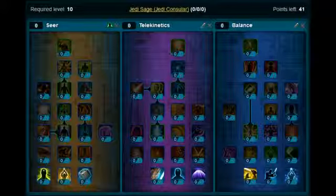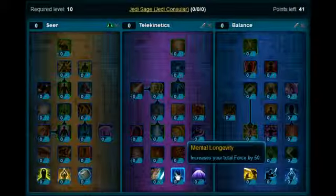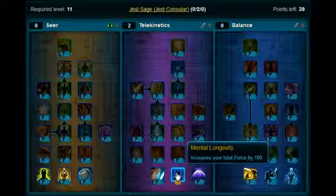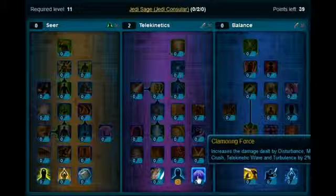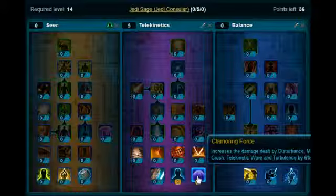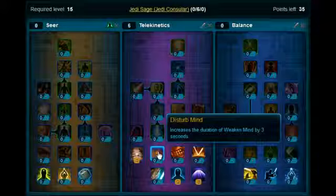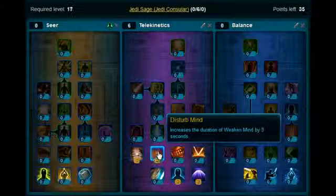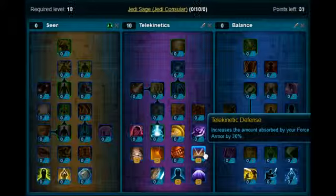The first thing you want to do at level 10 is just stick the points on. You want to put two points on Mental Longevity. Then you're going to move across and stick three points on Clamoring Force. Now you want to move up and pick up Mind's Eye. Then you want to move across and pick up Disturbed Mind — stick two points on that. Telekinetic Defense — you want to stick two points on that over here.